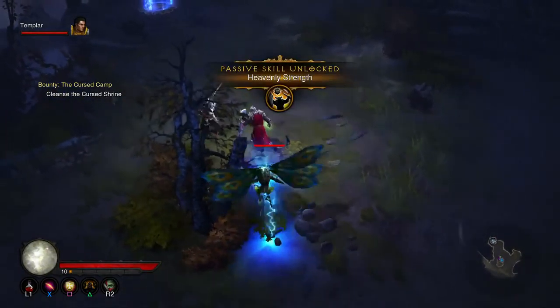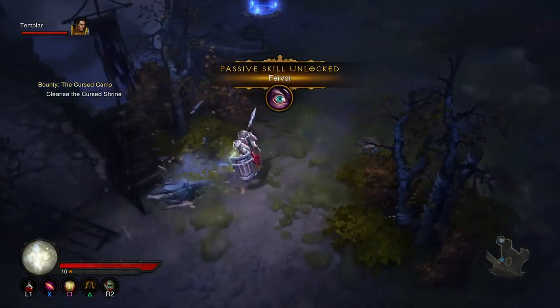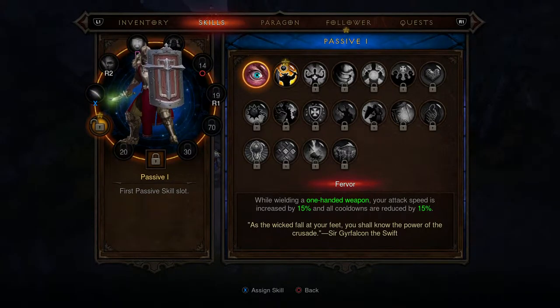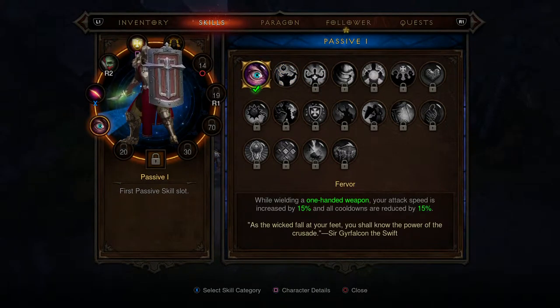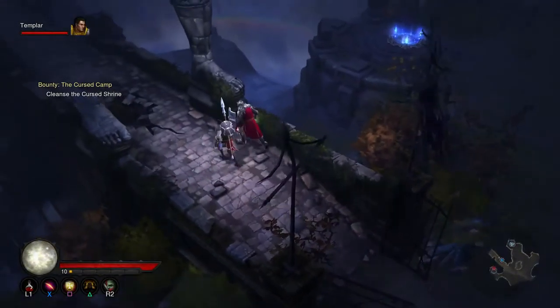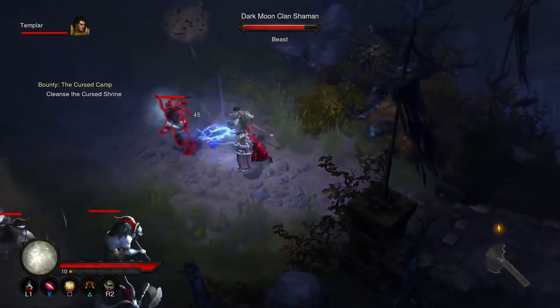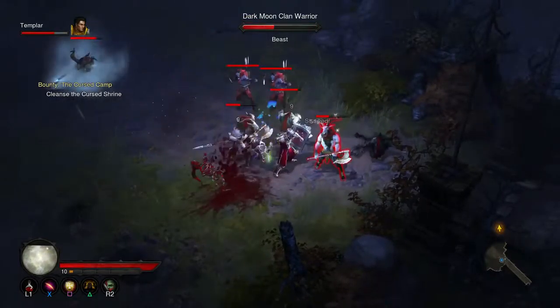So that is the passive unlock, as I thought. Let's check the passives. While wielding a one-handed weapon your attack speed is increased by 15% and all cooldowns are reduced by 15% - that is really good. You can also wield a two-handed weapon in your main hand while bearing a shield in your off hand - that is really good. I'm going to use that when I get a two-handed weapon, it almost seems too good. But we have taken the increased attack speed for now and let's wail on some dark moon goat men.